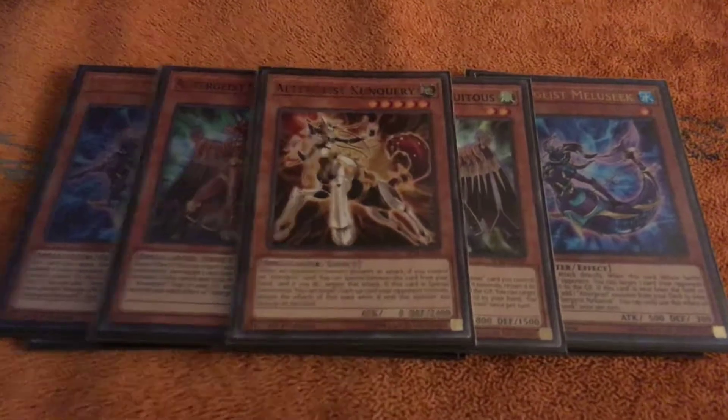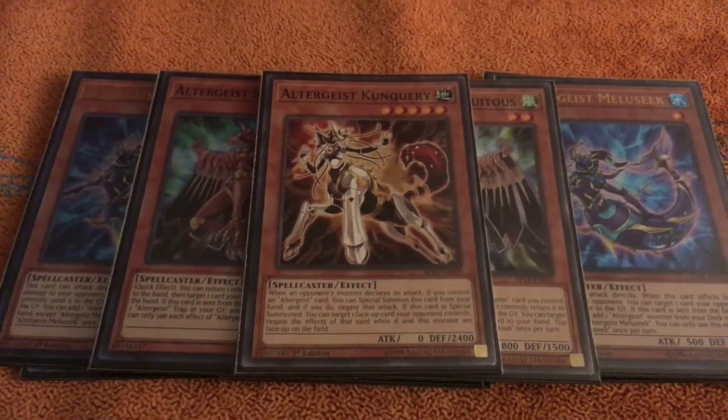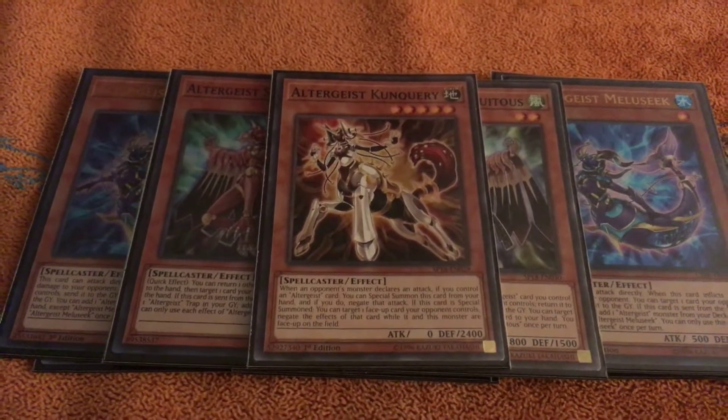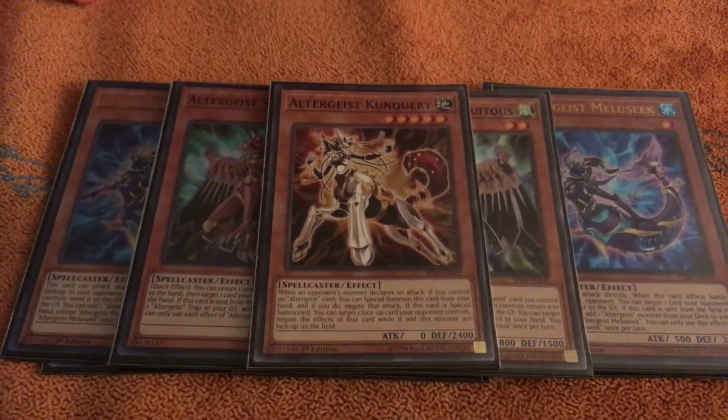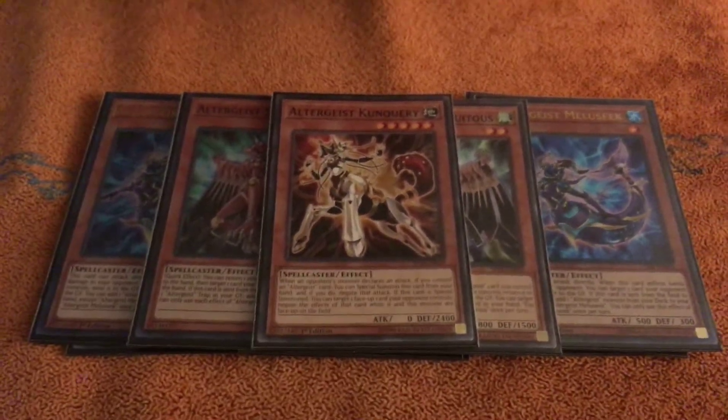And then one of this — you can special from hand to negate an attack, but you have to control the Altergeist to do that. It's a little bit of a setback, but it's alright. It's got a big beefy booty. Also negates a monster effect when it's on the field, so it's definitely worth running if you have space.